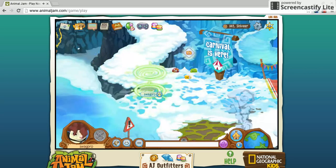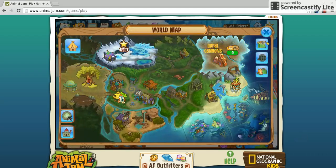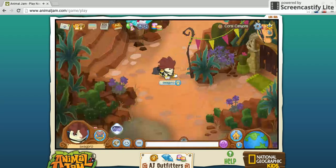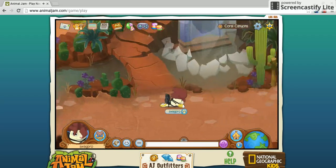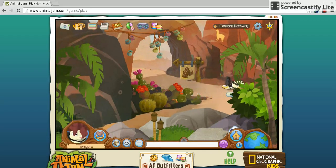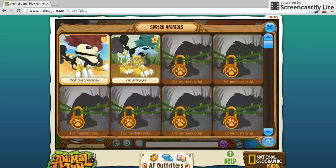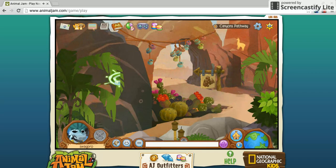Now I'm gonna show you the third one. You get Coral Cannons, and then you go to the cannons pathway. What you do is you switch animals while you're going through this. And now, as you'll see, I glitched through the rock.